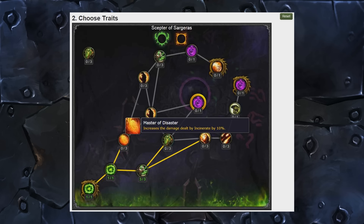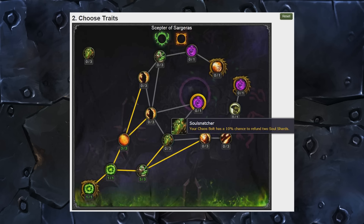Master of Disaster increases the damage dealt by Incinerate by 10%. A little bit basic, sort of boring. I'm never really a fan of talents like this — why don't they just buff Incinerate damage by 30% and bypass this altogether? Kind of boring, but I guess it's a damage increase. Let's move straight along to Soul Snatcher: your Chaos Bolt has a 10% chance to refund two Soul Shards.